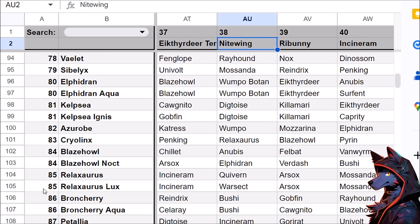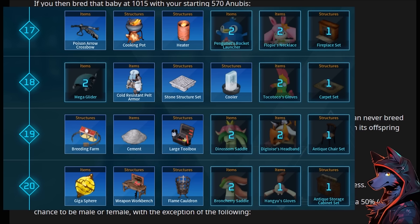Relaxaurus has a really low breeding value, so if you get access to it fairly early on, it's going to open up breeding into some really powerful pals — for example, Nightwing and Relaxaurus gives you Quivern. It's worth noting that breeding doesn't unlock until level 19, and there are still some significant gates around then, because baking cake is really slow especially with a level 1 or 2 fire-making pal. You can maybe use the Gigasphere to get higher rarity pals easier to then switch into breeding.